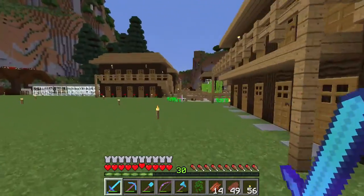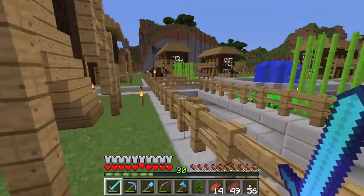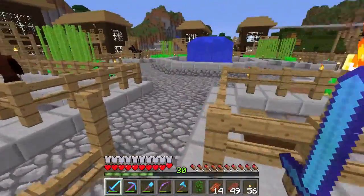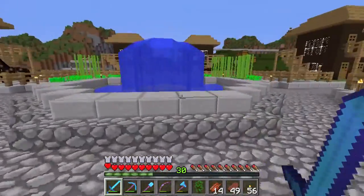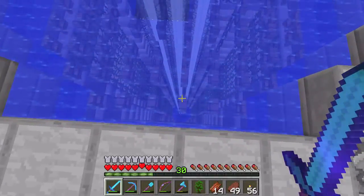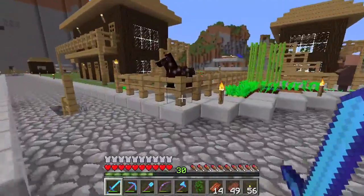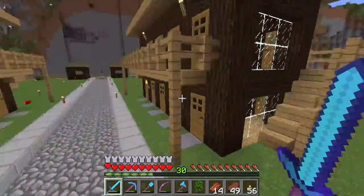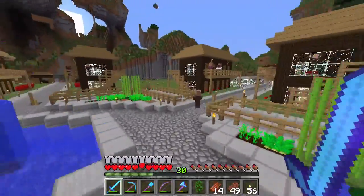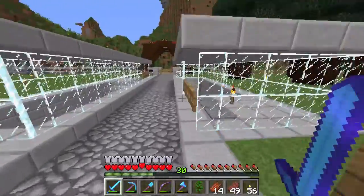He's got this village here — that's the main premise. It's got enough villagers in it that he generates, I think, up to seven iron golems. They'll occasionally just jump into the fountain here, and he's got a little iron golem killer at the bottom. So he's got this fairly passive iron farm going as well, built into this thing. It's really cool. Most of the work has been downstairs lately — he's been focusing on that.